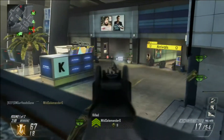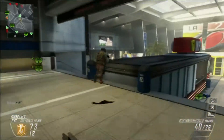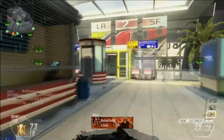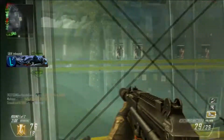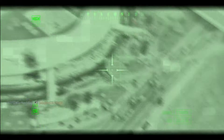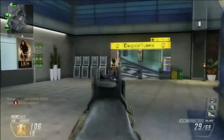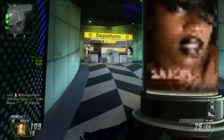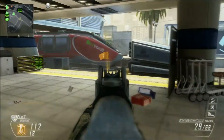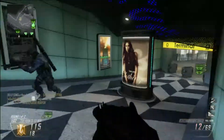The next thing you and your team are going to want to do is run the right killstreaks. In this game I'm playing sort of the killer-objective role where my teammates are running support killstreaks like the Orbital VSAT right here, which is a huge help. I have the Lodestone, the Dogs, and the Swarm, which will destroy the enemy team and keep them away from the flags. The Lodestone is particularly good for the Domination triple cap because on most maps it lets you see all three flags and make sure no enemies get near them.